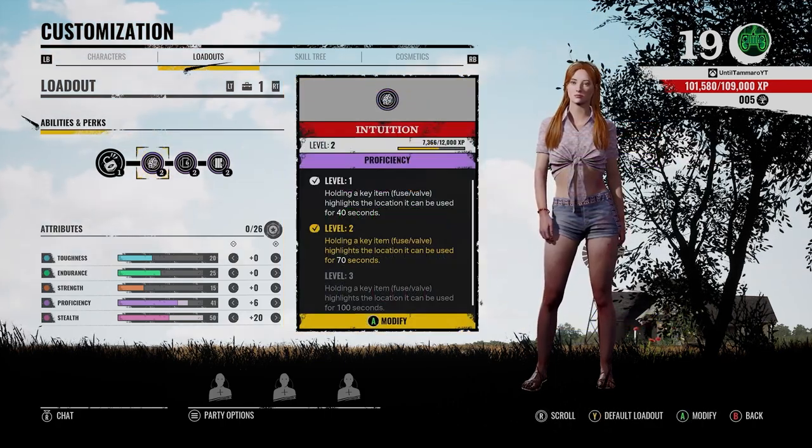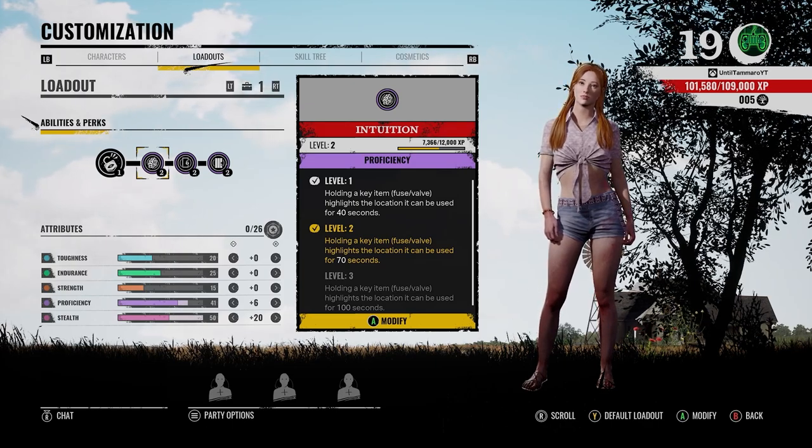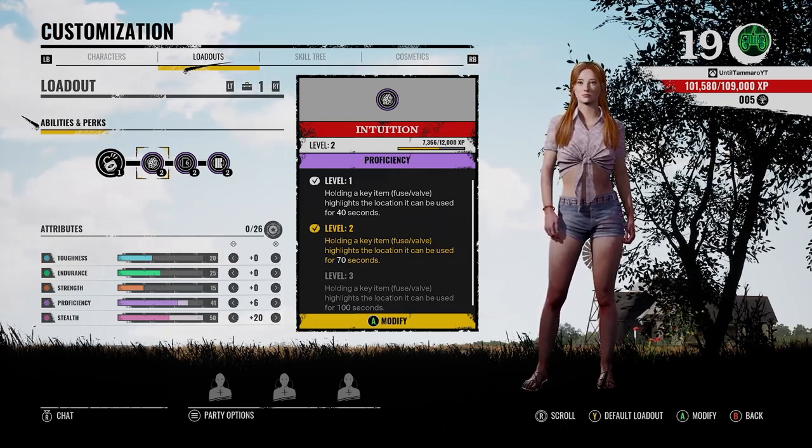And then finally, you may want to run Intuition if you're working on the fuse or valve, as it will highlight the fuse and valve after collecting the key items.